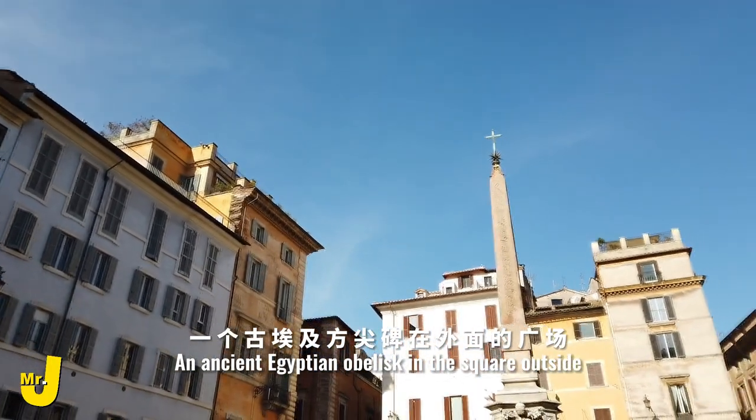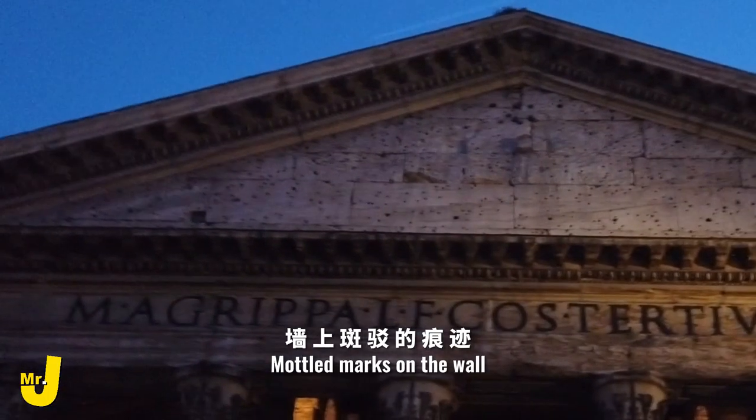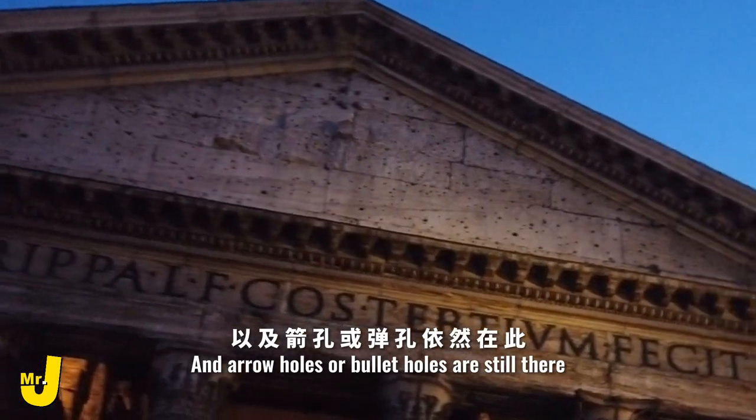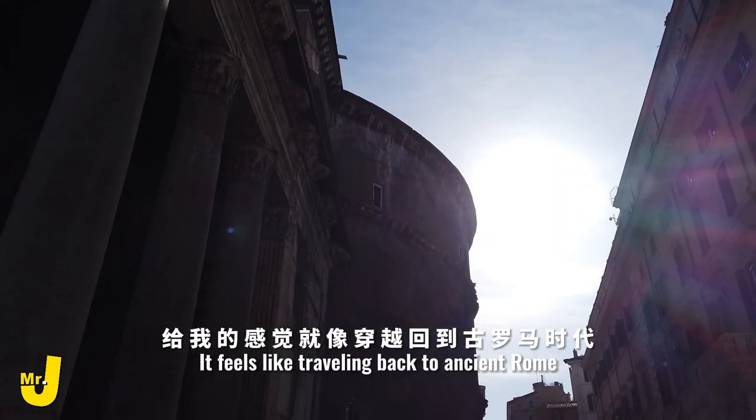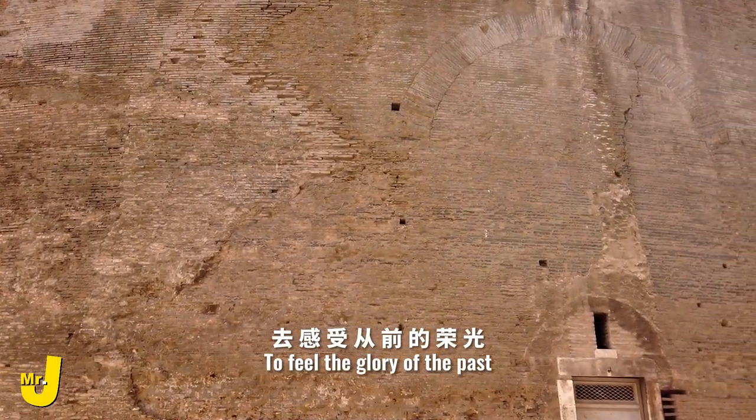An ancient Egyptian obelisk stands in the square outside, with mosaics on the wall and baroque halls still present. It feels like traveling back to ancient Rome to feel the glory of the past.